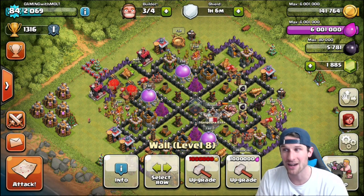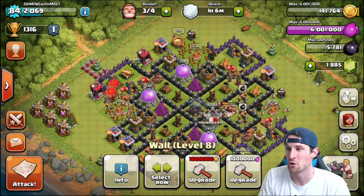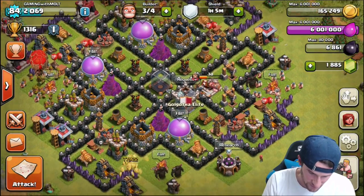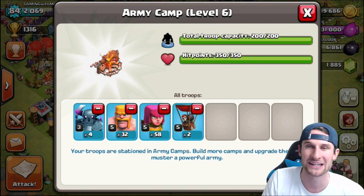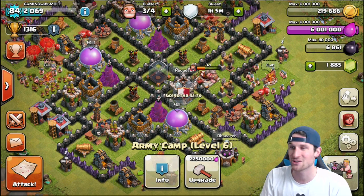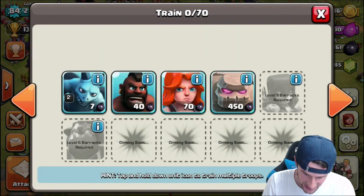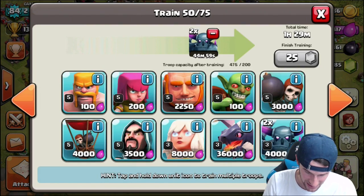And we are just going to go to town getting a bunch of trophies. I think that will at least get us up to, honestly, probably Crystal League or somewhere around there — just throwing all that out and working on it. Our king only has three days left, which I'm super stoked about. We've got an attack with four Pekkas, 32 Barbarians, 58 Archers, and two Balloons. Extremely random, I know, but I'm just trying to get rid of as much elixir as I possibly can. I've literally just been training up Pekkas whenever I get too much.